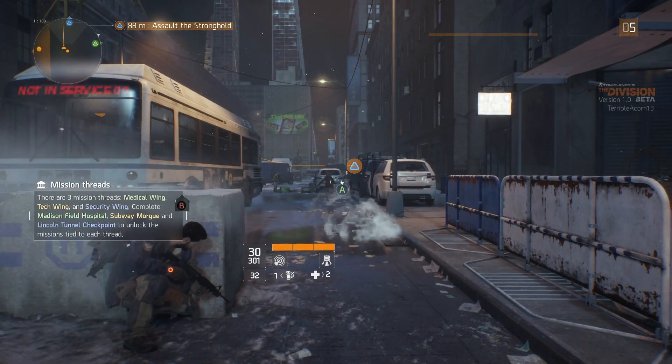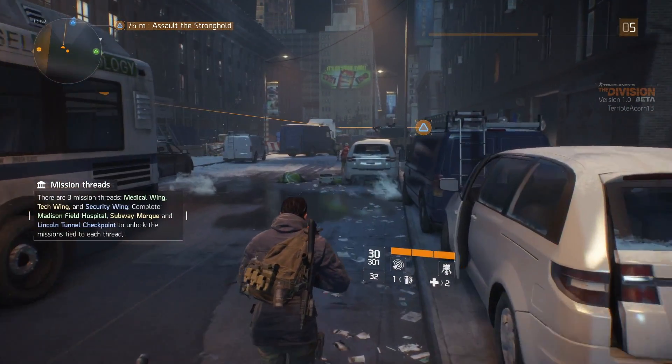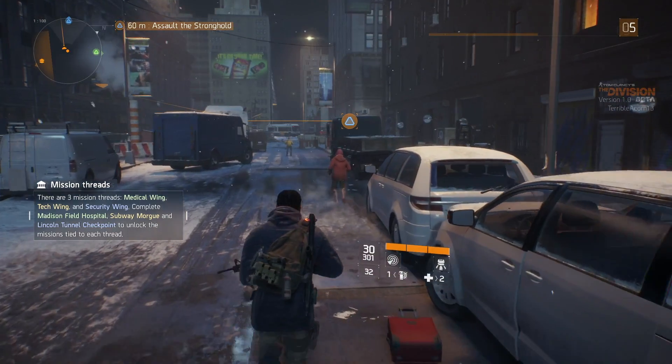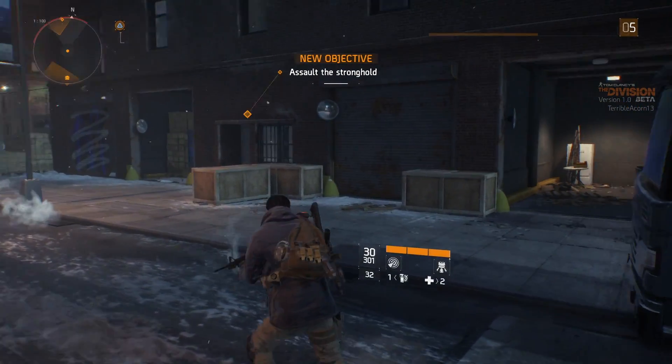So after a bit of running down the street, you can see we're approaching the area. Now you'll see also in the free roam there are just civilians running around, which will obviously react to a madman pointing guns at them. But as we approach up, you'll notice that Isaac, our friendly AI companion, will tag the area we're approaching and give us the new objective of the stronghold assault.